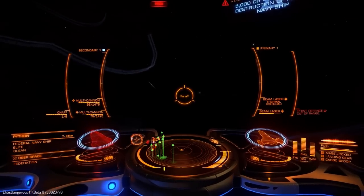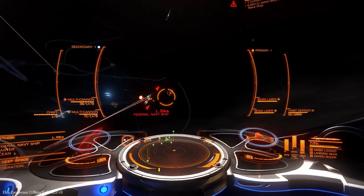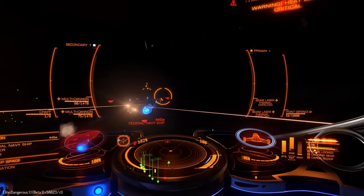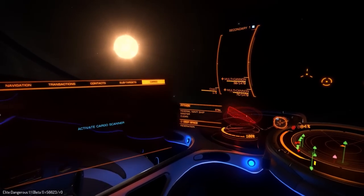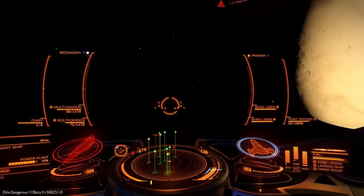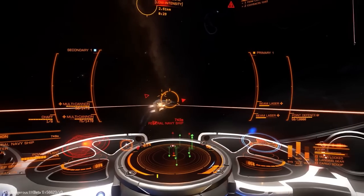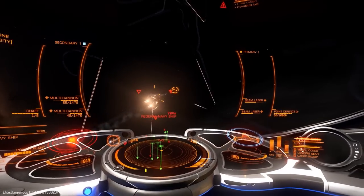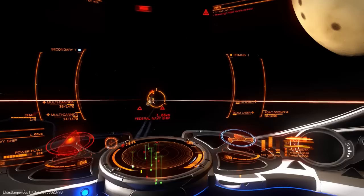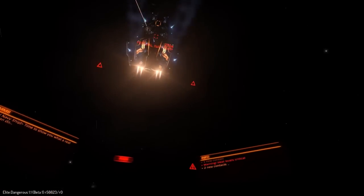Stations should no longer attack when police or security services find a bounty on a player. Previously, if you were docking and the system security scanned you and discovered a bounty, the station would just open up and blow you up instantly. Now the station won't attack — the system security still will, but not the station itself. So you could run for the station and hope to dock, or turn around and jump into supercruise. Either way, you shouldn't get blown up straight away by a station anymore.